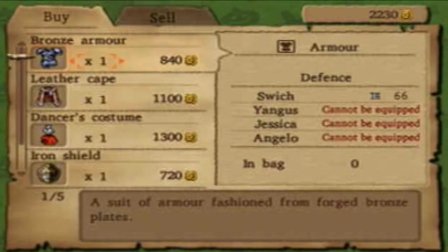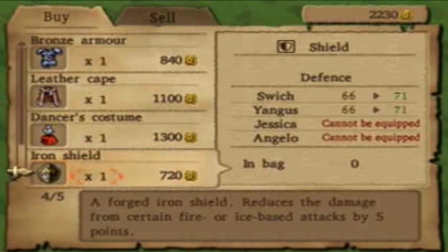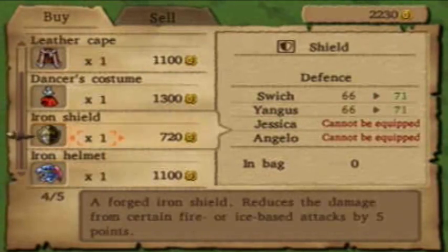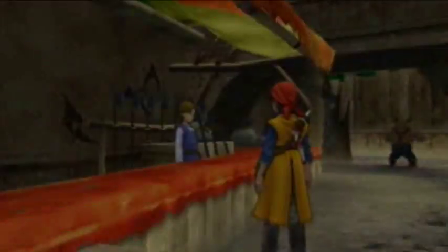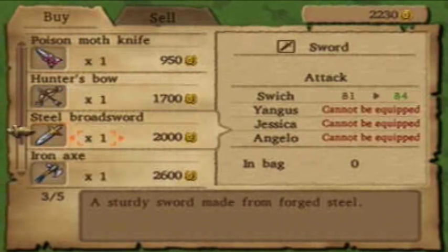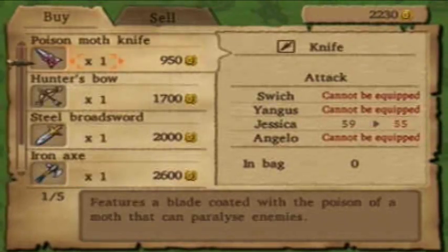We'll see what the shops have to offer. We've got some kind of upgrades there. The dancer costume is an outfit change for Jessica. We're gonna have to get it at some point. But I wanna see what they're selling for weapons first. That iron axe is probably a jump for Yangus. Oh, is it ever? Yeesh. We don't have quite enough for it. Oh well. Maybe later.